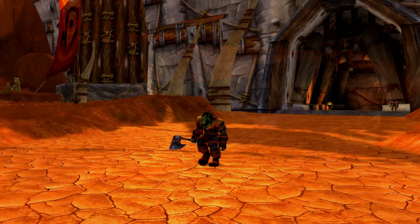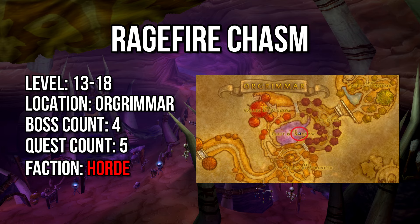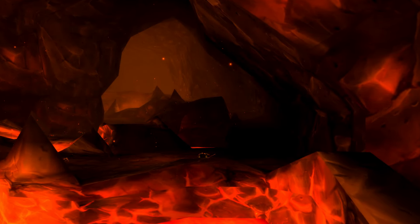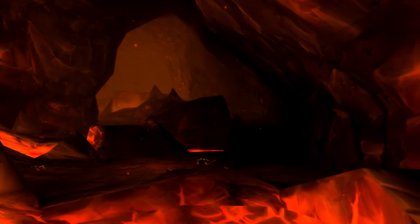Ragefire Chasm is a level 13 to 18 dungeon located in the Horde capital city of Orgrimmar. The entrance to the dungeon is situated deep within the Cleft of Shadow. RFC contains four different bosses and introduces new players to basic dungeon mechanics such as crowd control, mob positioning, and group composition. Due to its low level requirement, linear progression path, and rudimentary encounters, RFC is widely considered to be the easiest dungeon in the game.